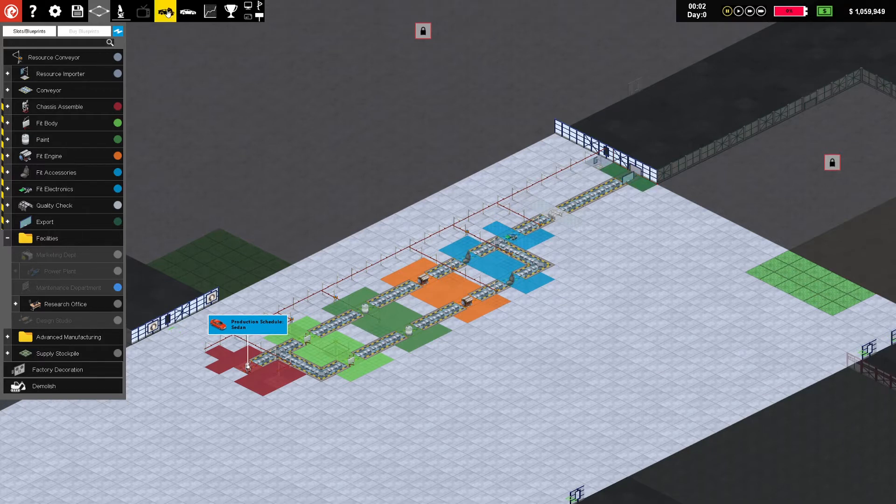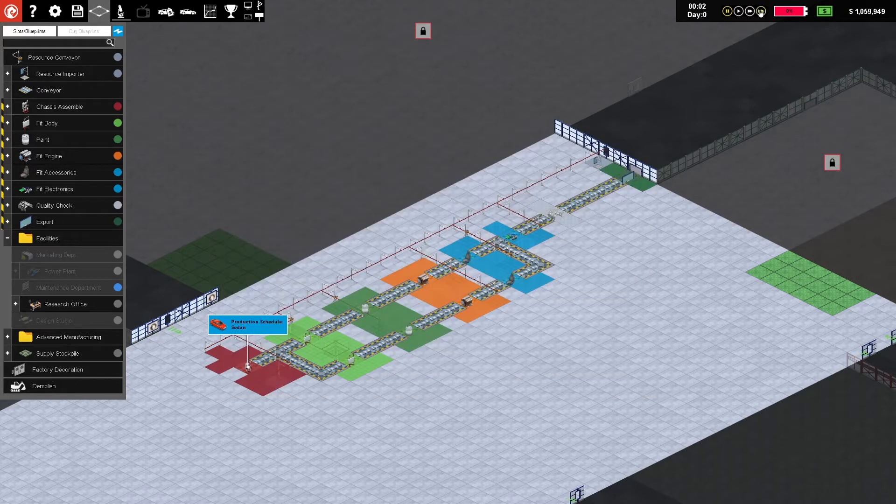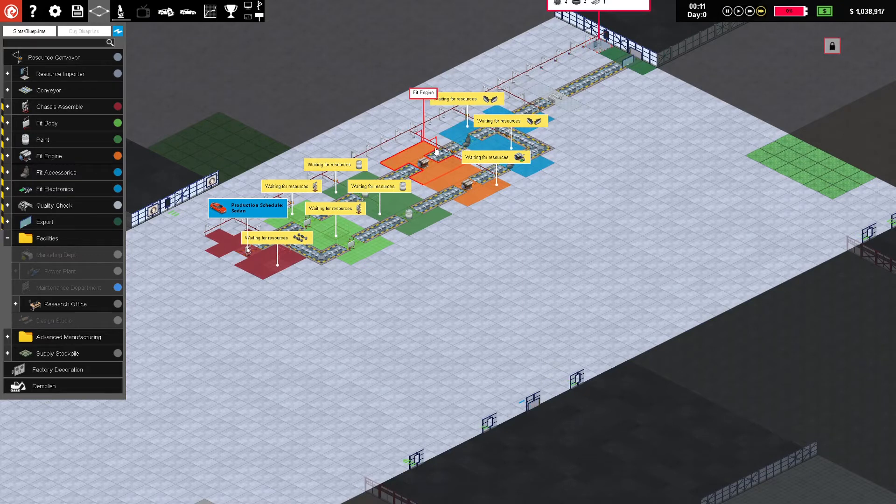One chassis assembly is going to feed both lines, then end up in the single fit electronics, single quality check, and single out-the-door export — that is our process. We're going to raise the price quite a bit. We're actually making a lot of money if we do that. We'll just set it on high speed and watch the conveyors delivering things.